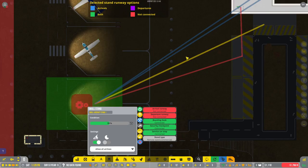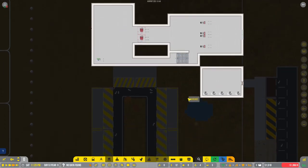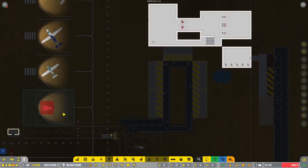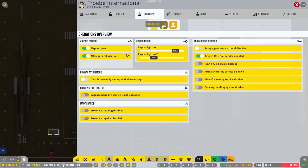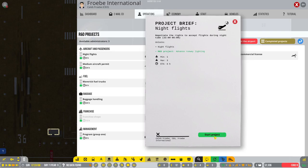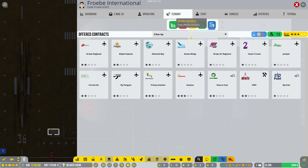Now we can open the airport. It looks like we should be able to get some flights scheduled. We're going to research night flights so I can maximize our stand usage. We need to get some contracts going, and we're just going to start with one right now.